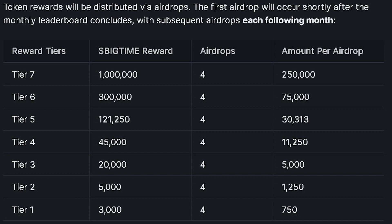The airdrop winners will be distributed their winnings in 4 installments. If you win 20,000 big time tokens, you will get 5,000 big time tokens in each of the next 4 months.